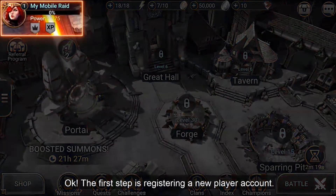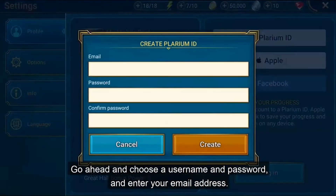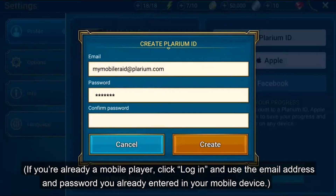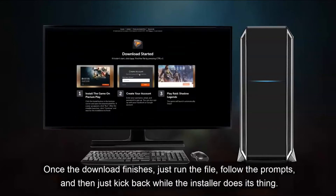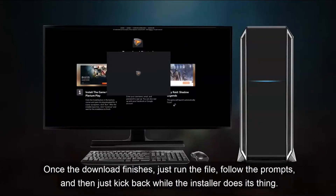The first step is registering a new player account. Go ahead and choose a username and password and enter your email address. If you're already a mobile player, click Login and use the email address and password you already entered on your mobile device. When you're done, download the Plarium Play installer file by clicking Download. Once the download finishes, just run the file, follow the prompts, and kick back while the installer does its thing.